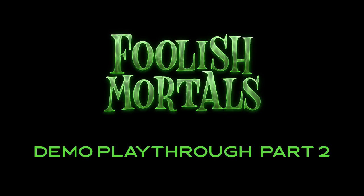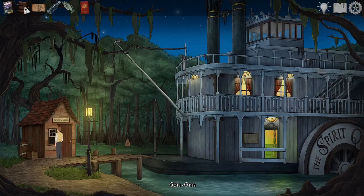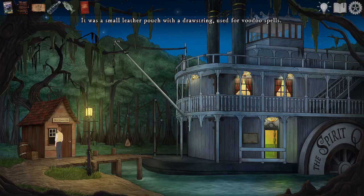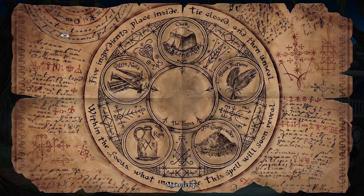Welcome back to Foolish Mortals. We're continuing where we left off, going through inventory. There was a small leather pouch with a drawstring used for voodoo spells. It currently held black feathers, gunpowder and rum. Manuscript: five ingredients, place inside, tie closed, then unseal within the focus. What may hide, the spell will soon reveal. Still need shock and coffin nails.